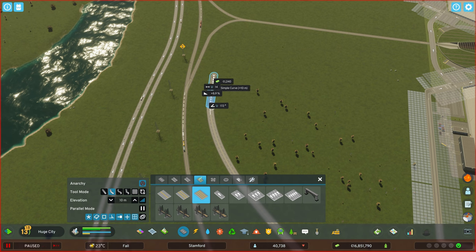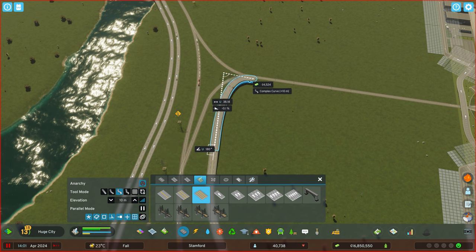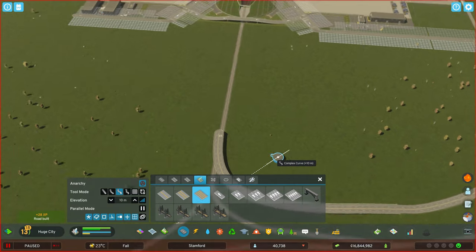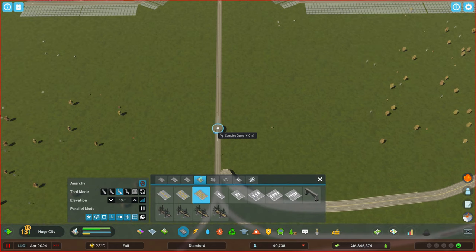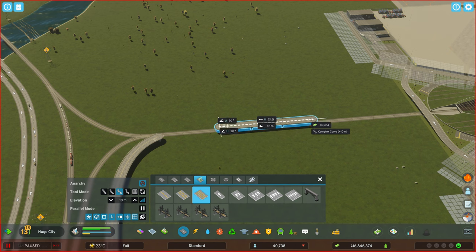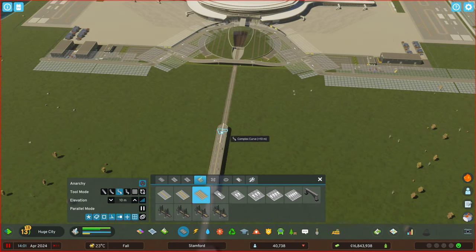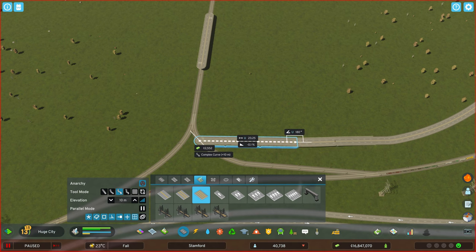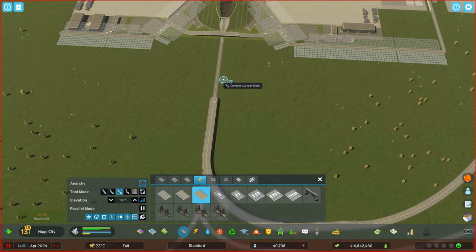In Cities Skylines 2, you can build highways or roads on top of each other, which you couldn't do in Cities Skylines 1 without the Move It mod. My goal was to go directly over the train line so the highway and railway work together, one on top of the other. Using the complex road tool, I increased the right-hand turn radius — that turn looks way smoother than the original.